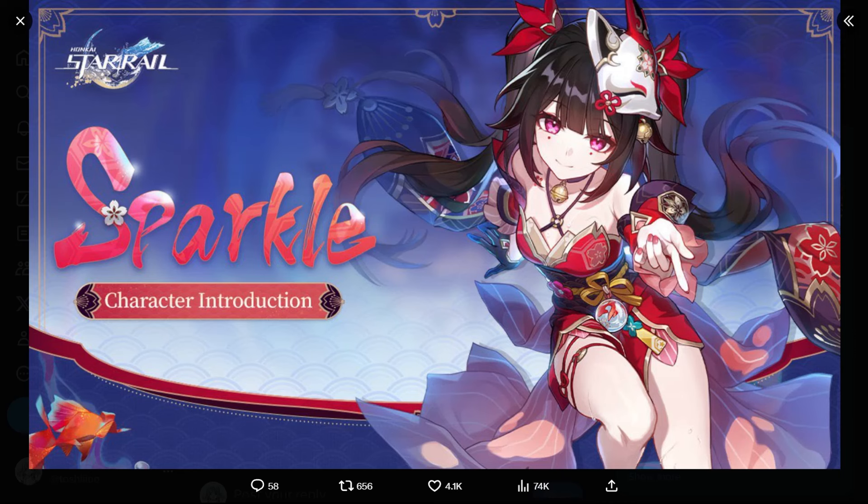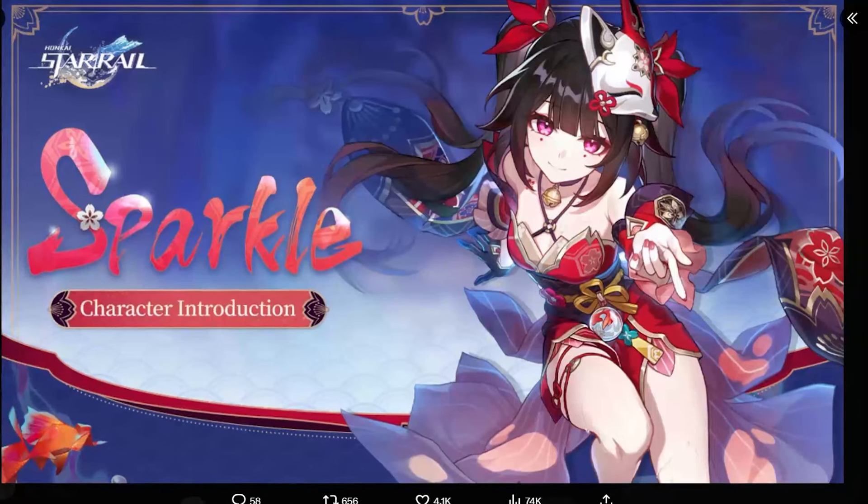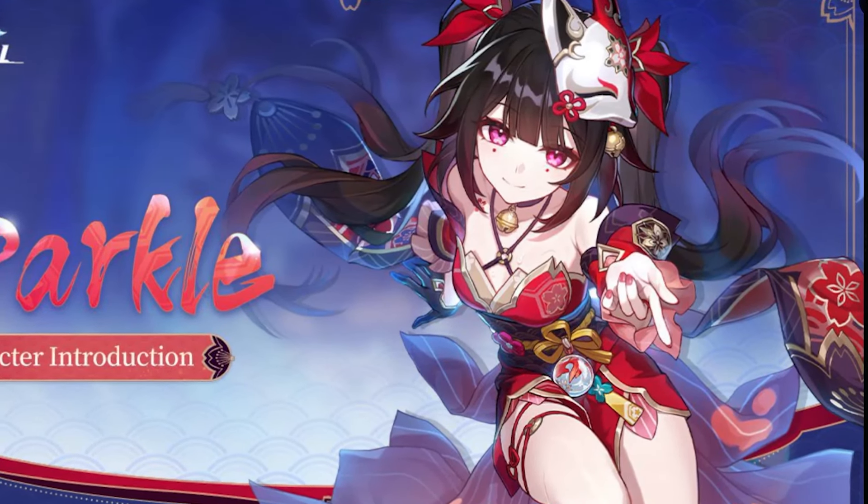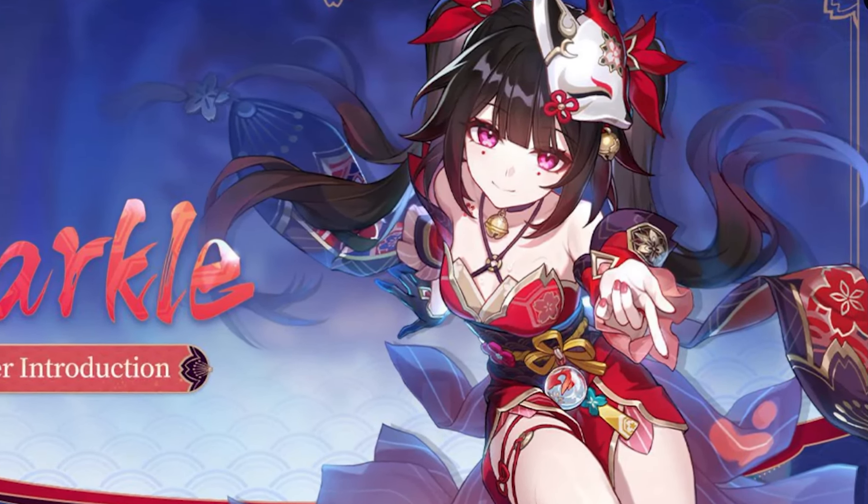Her light cone is very, very good for anyone that wants to get more crit stats on said damage. You're using the same team with Sparkle, maybe you're struggling with crit damage, or maybe you want some other characters in your team comp like Fushuan for instance to have a more DPS-oriented build — that's where her light cone shines in my honest opinion. But aside from that you don't need it, because this character gives you tons of stats already.